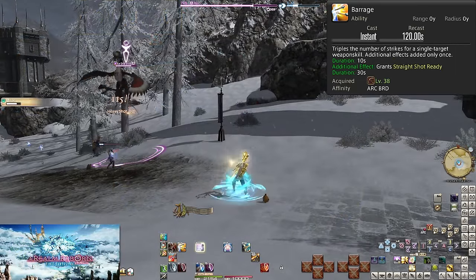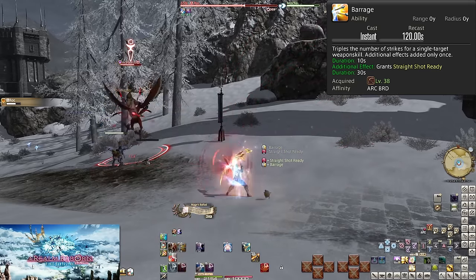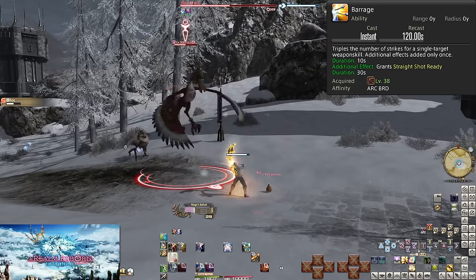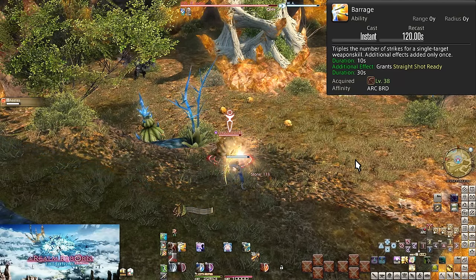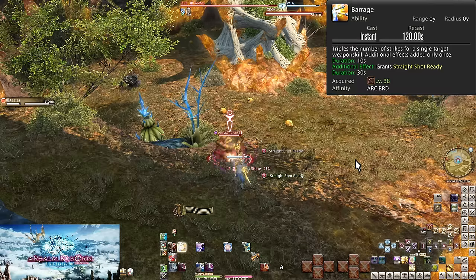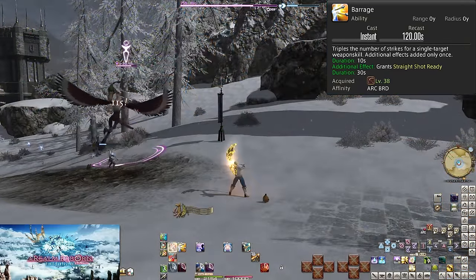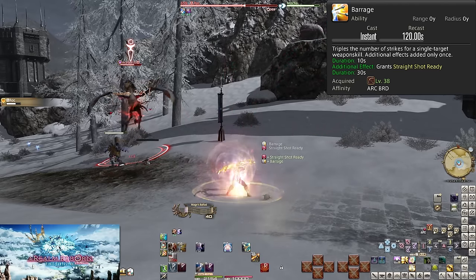Level 38: Barrage. On a 120-second cooldown, this causes your next single-target weapon skill to hit three times — any effects only apply once though. You have 10 seconds after hitting Barrage to use it, so don't randomly press it to prepare for later. Essentially you triple the damage of your next weapon skill, which should always be Straight Shot. Barrage gives you a free proc of Straight Shot Ready, so your next skill after Barrage is guaranteed to be Straight Shot. If you already have Straight Shot Ready when you want to use Barrage, use it first — Straight Shot, Barrage, Straight Shot. Overriding procs isn't ideal, and this one is entirely on you to avoid. And remember: single-target weapon skills only. You cannot Barrage a Quick Nock.